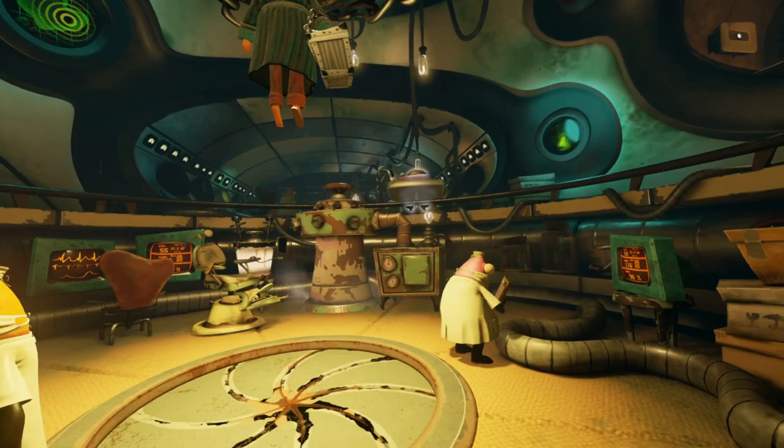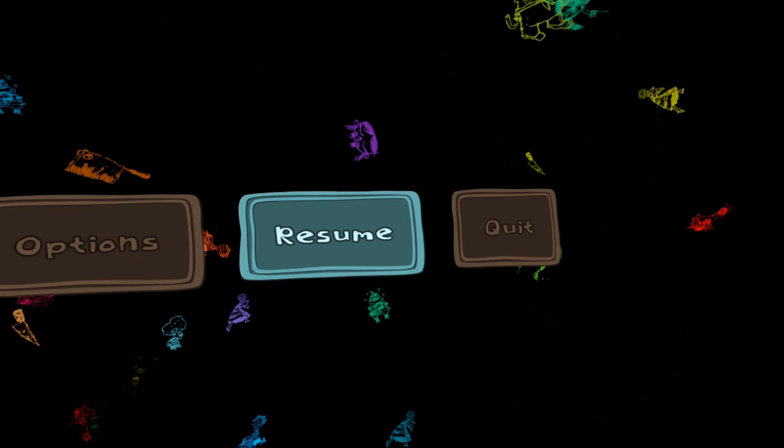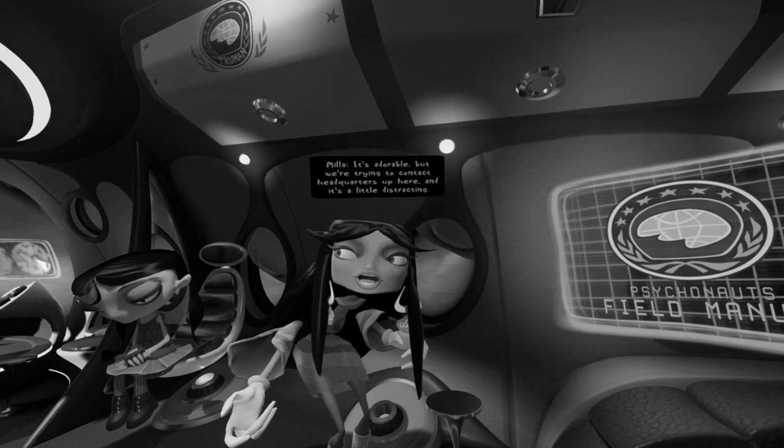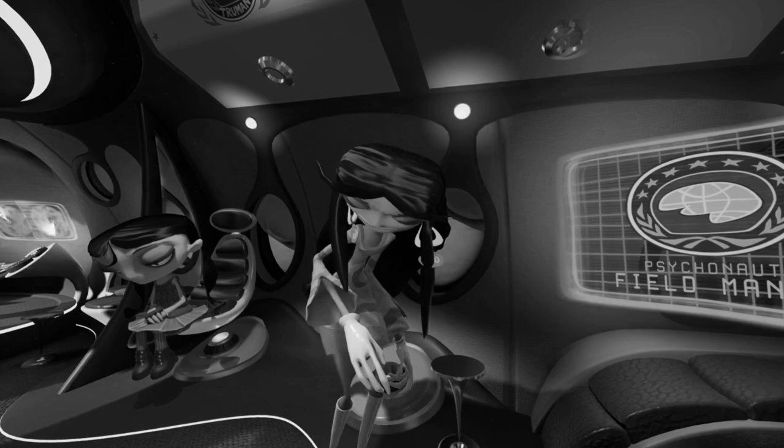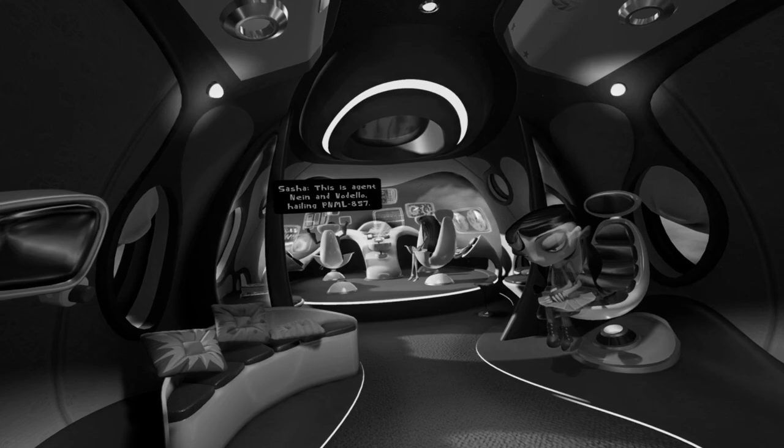Hello everyone and welcome back to Psychonauts in the Rhombus of Ruin. I'm going to pause the game because I found out how to do it. On the last episode, we started the game, found out that we're literally seeing through the eyes of Raz, as we are currently on our way to try and find out what happened to Lily's dad, the head of the Psychonauts, leaving off where we were at the end of Psychonauts 1.